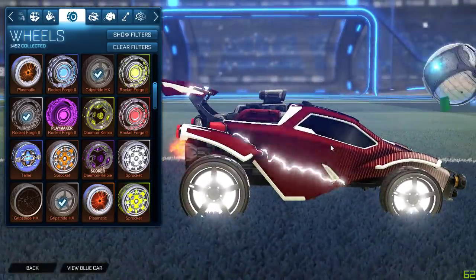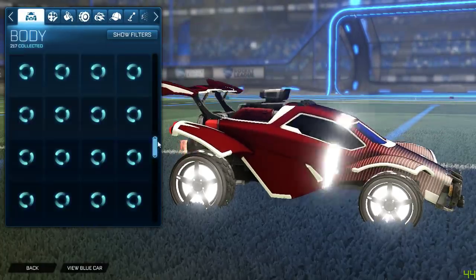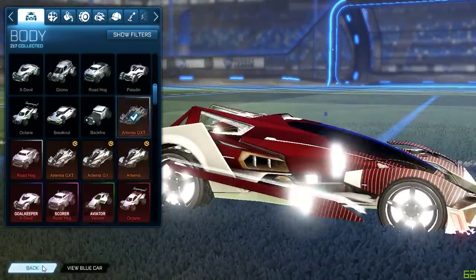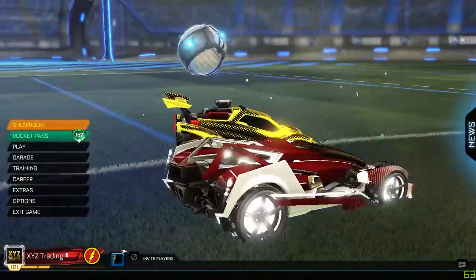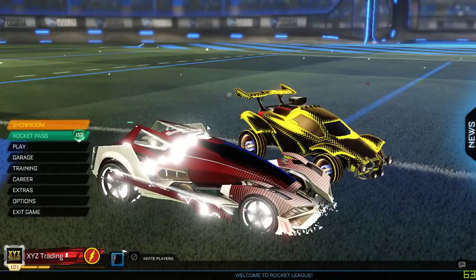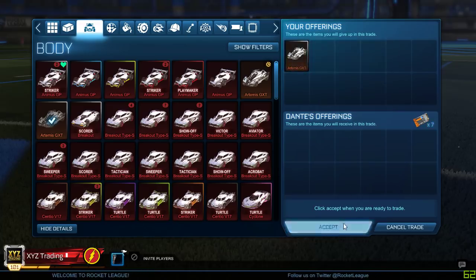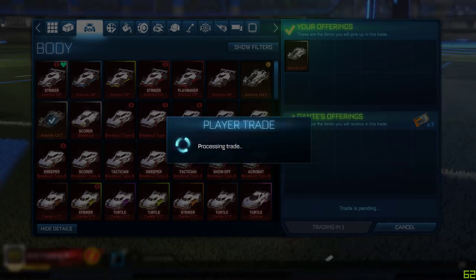Let me put the Artemis on — maybe that'll entice him into wanting to buy all of it at once. That is a sick car if I've ever seen one! Okay yeah, I'm just gonna sell him the Artemis for seven — I figure that's some decent profit. Seven keys, I'll take that. If anybody else in the chat wants those White Rocket Forges, message me on Discord — I'll probably do like six keys for them. Let me take a good look at them just to make sure.